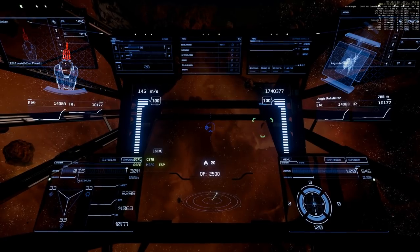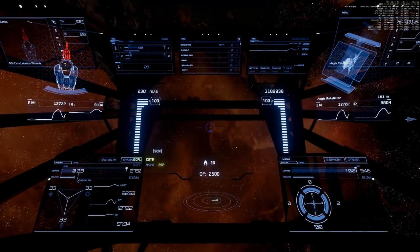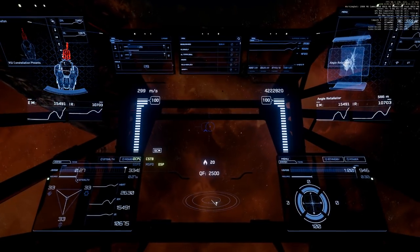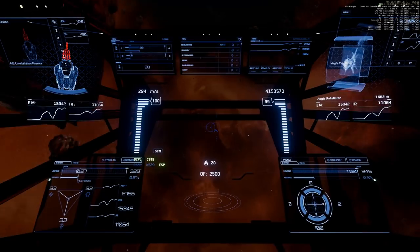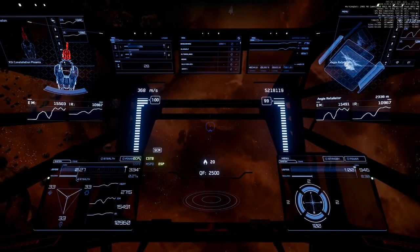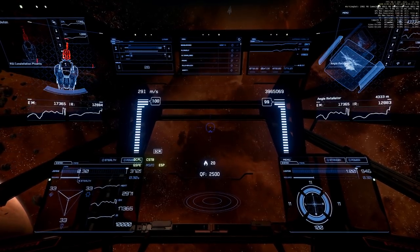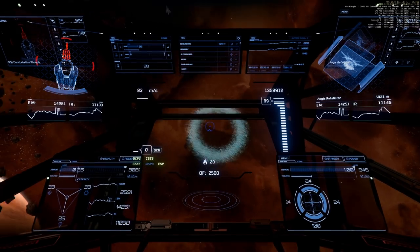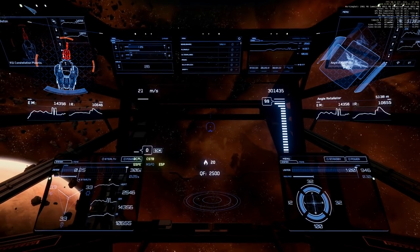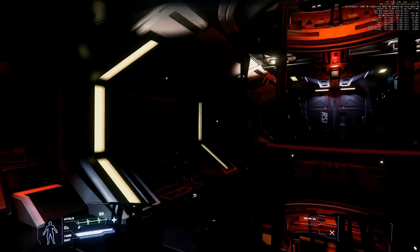Let's see what we still have: normal SM speed, afterburner, looks like normal flight controls — could be a bit sluggish, it's hard to tell. And we have our guns. Let's get out of the pilot seat and take a look at the damaged state.